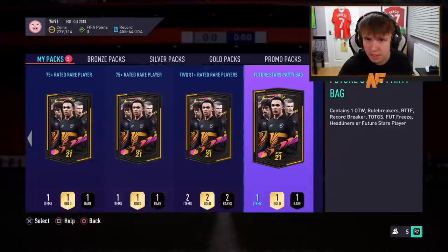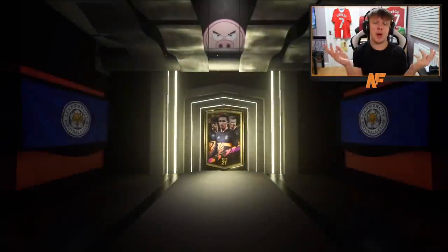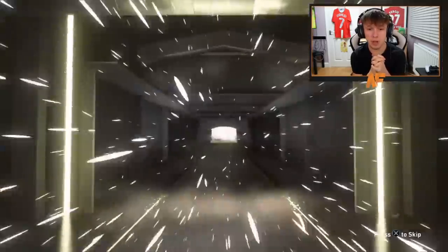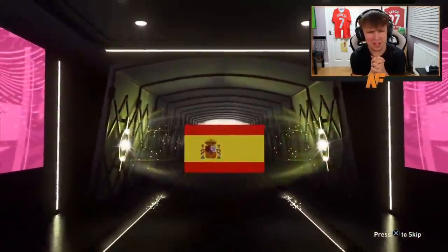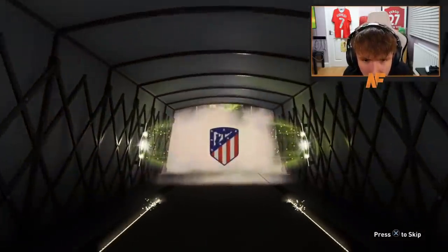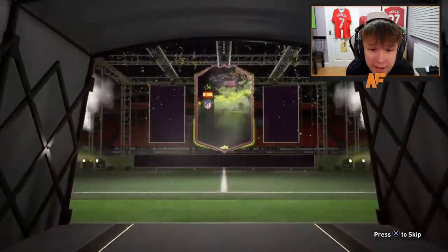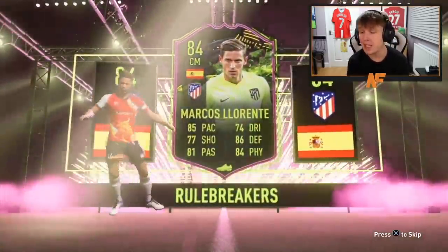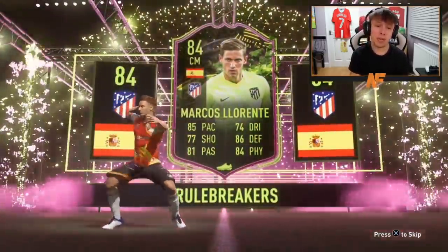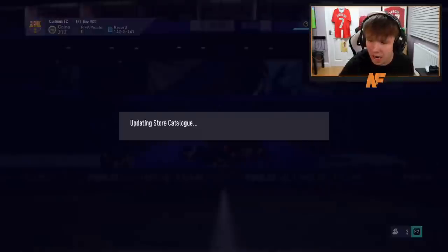Future stars party bag number seven. There have been walkouts so far — let's keep the walkout trend up. What's this? Rule breaker — rule breaker Llorente. Not a bad card — very good CDM, look at the defense. It's an 84 but it is a very nice pull.